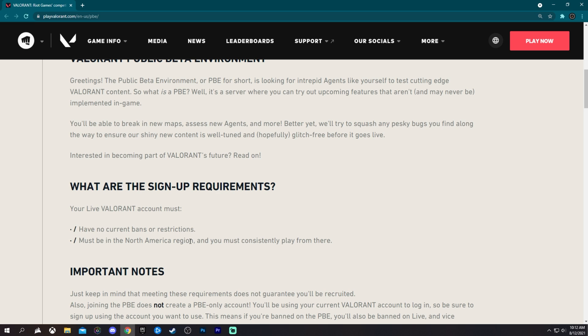If you are outside of NA, I've heard that you can make a VPN and create an NA account and apply with that one and get accepted. I have seen multiple people do it and it does work, so just keep that in mind.